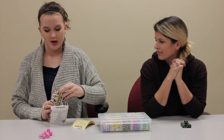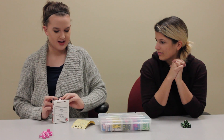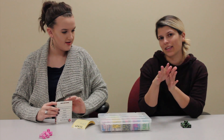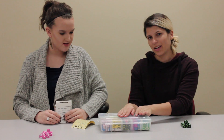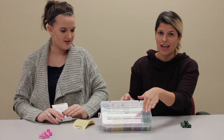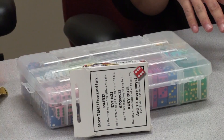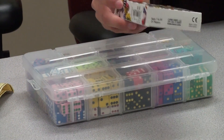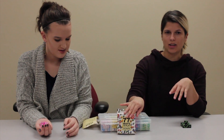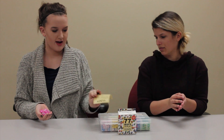We'll start by playing the basic way — getting 10 of the same number — and then add variations. Note: this is not how it comes when you buy it. It comes with 40 dice in four different colors, and the 77 Ways card box is an add-on. I'm playing with pink, and the other player has black and green. Ready, set, go!